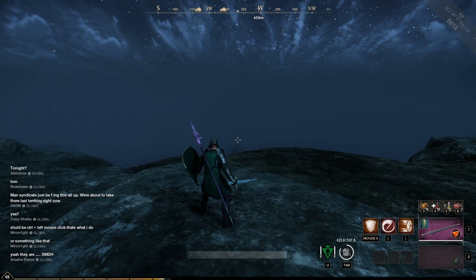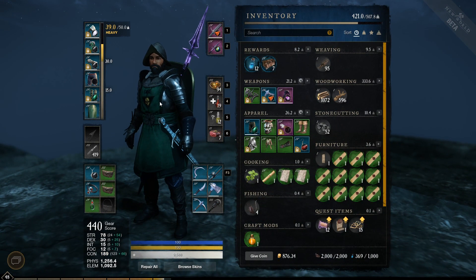We're going to simply click Tab to open up our character menu and inventory. In here we can see on the left hand side, right beside all of our gear, that we have a bar that goes up and we have three different markers on it.